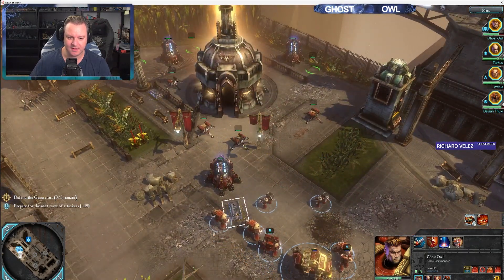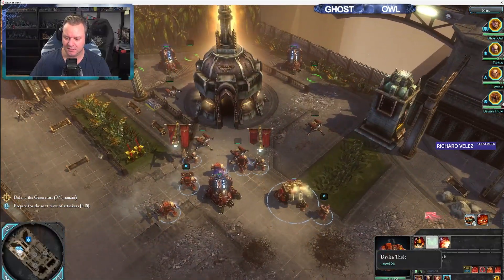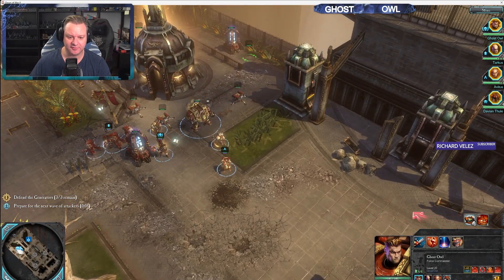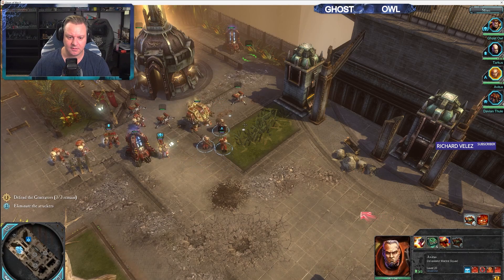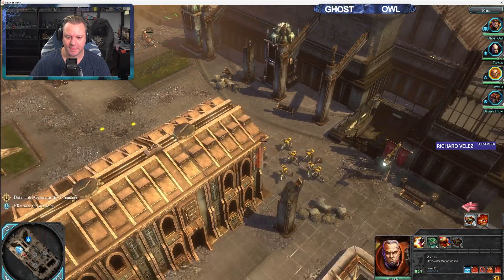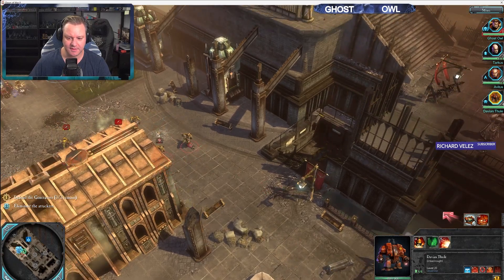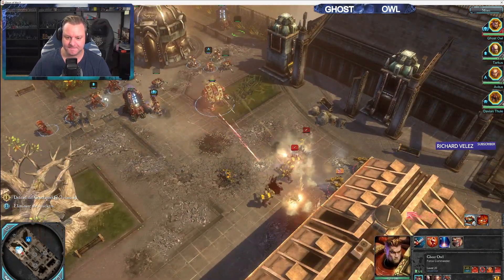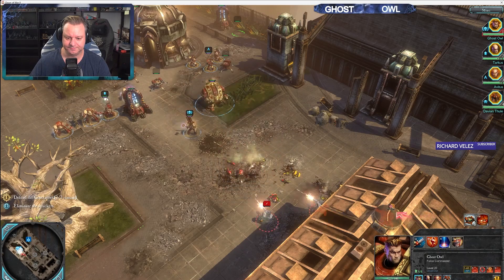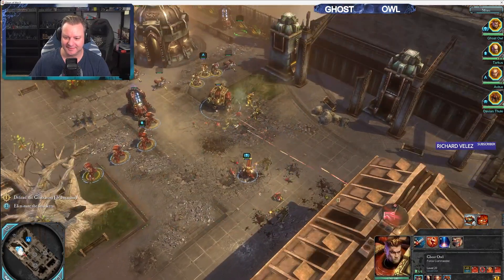Head back. Where are they coming from this time? They're coming from this side. Always get Thule to repair, literally straight away. Bring those Devastators back a little bit — here they come. I just want those enemy weapons to come up. There we go — that's how you deal with Storm Boys.